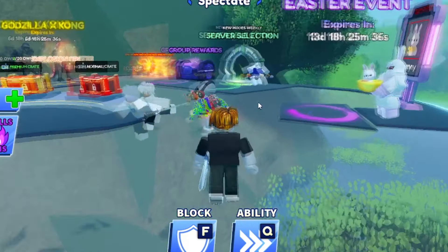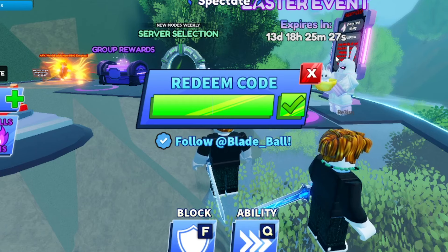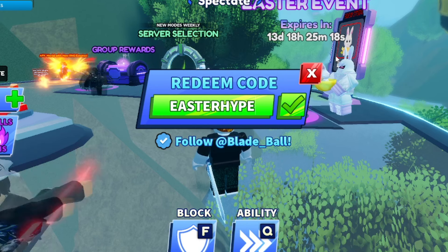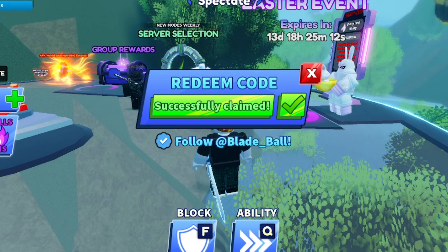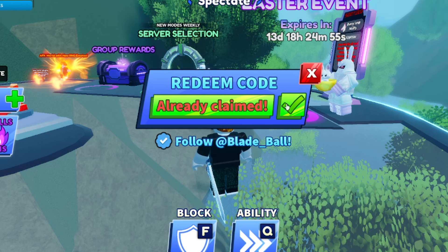Anyway, I'm going to show you guys the working codes. To redeem codes, go to Extra, then hit Codes — you can redeem them right there. I'll start from the newest to the oldest. The newest code is 'EASTERHYPE' — E-A-S-T-E-R-H-Y-P-E — Easter Hype. If you go ahead and redeem that, it says successfully redeemed. I think it gives us an Easter ticket for one of these spins, but I'm not sure — I'll check on that.